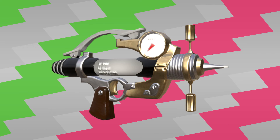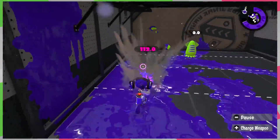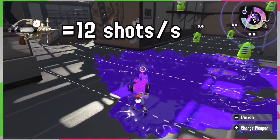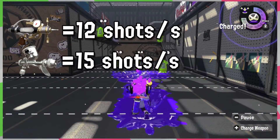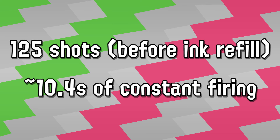The Splash-O-Matic, not to be confused with the Sploosh-O-Matic, is a high-mobility weapon, meaning it's very easy to move around with. It fires one shot every five frames for a total of 12 shots per second. This makes it just a little bit slower than the Aero Spray, which fires one shot every four frames. Without Ink Saver, that'll give you 125 shots before needing to recover ink, or about 10.4 seconds of continuous firing.